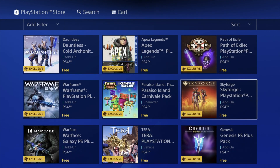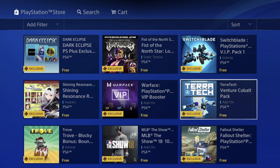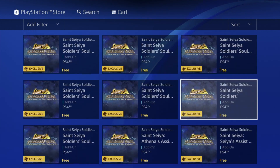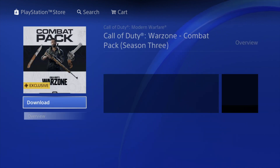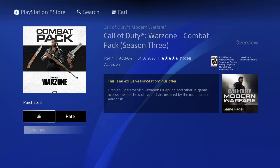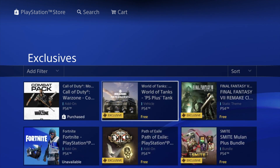If you scroll down you're going to see a lot of stuff — the list goes quite far down. Let's start from the beginning. Our very first add-on pack that we can download is right here, so let's click on it and hit download. If after downloading it says 'unavailable' or anything like that, don't worry about it. Most likely you can go into the game and just confirm that you have it.